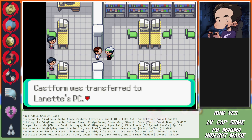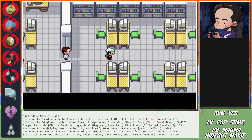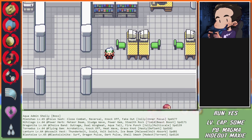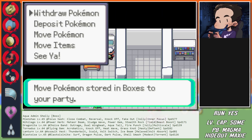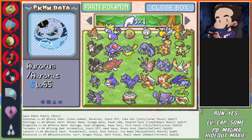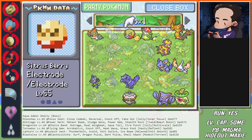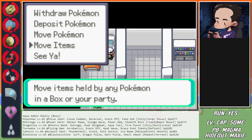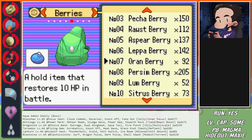We get asked if we want to nickname the Castform - no. Now comes the worst part. We were given a Life Orb so it might be useful in this fight. Castform itself absolutely sucks.